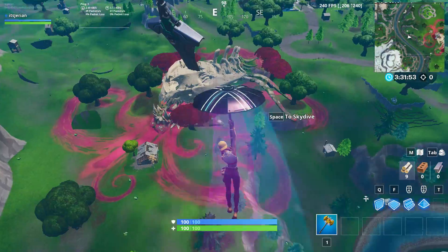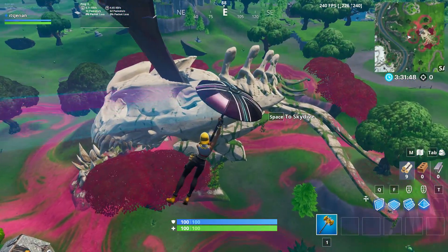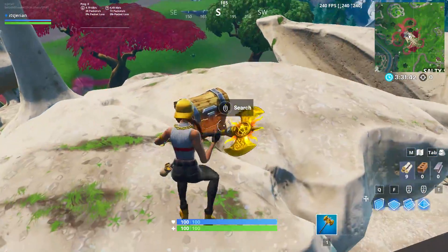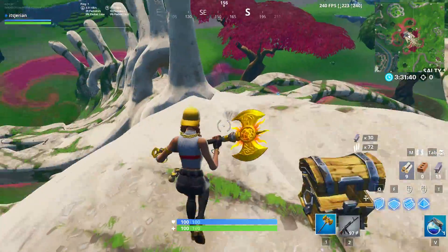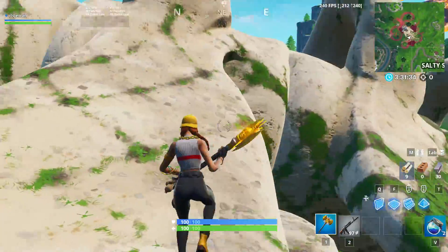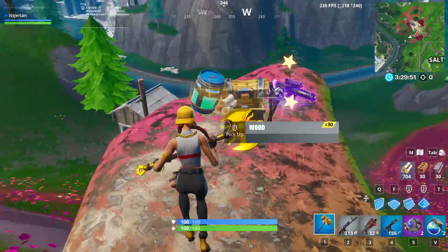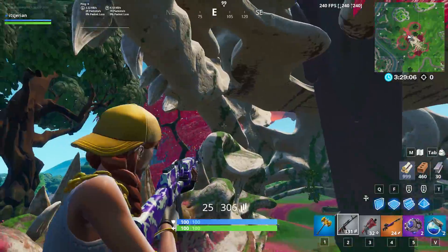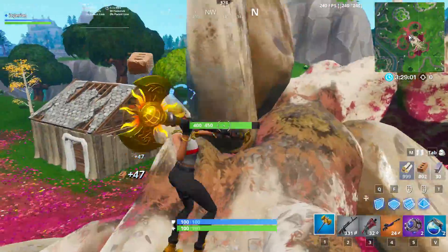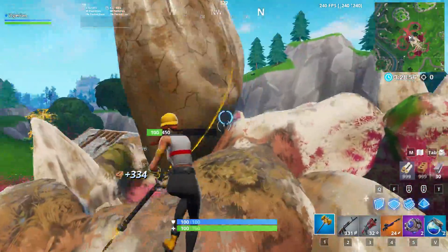The last spot, which has flown under the radar of most players, is the monster skeleton outside of Salty. This spot was put in the game after the insane monster vs. mech fight last season. When you land on the top, there's a chest and a bunch of floor loot. From there, you can follow the spinal cord down, where there are more floor loot spawns and chests on the tip of the bones. In total, there are five chests on or within the skeleton itself. A cool little trick for farming in this spot is that the monster teeth can actually be farmed for brick — each tooth gives you around 50 brick, and there are tons of them, so you don't have to worry about not getting max brick.